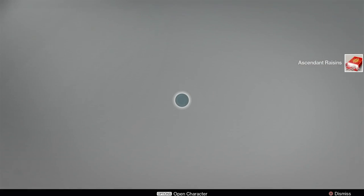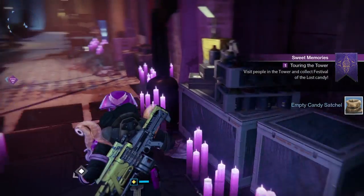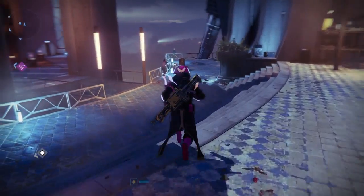Now once you've completed that, you will finally head back to Evalabonte, who will give you another quest. Also be sure to head to the Iron Temple, as there are more quests to be completed in there. This time you're going to have to go out and actually do some things in the Crucible and in the Plaguelands while wearing specific masks.